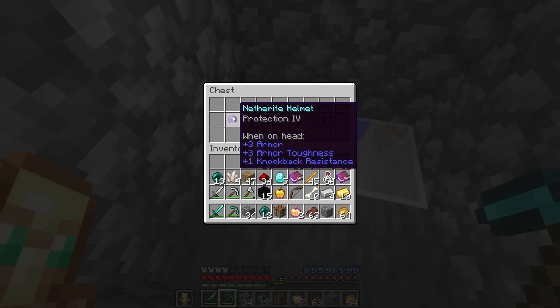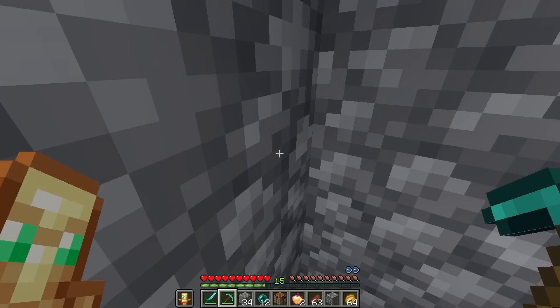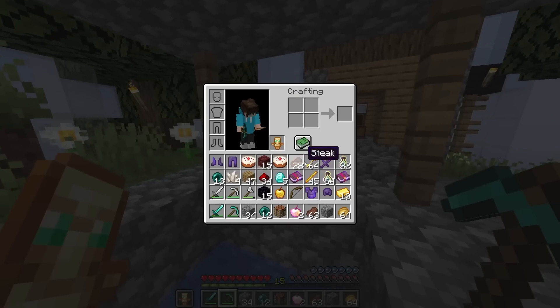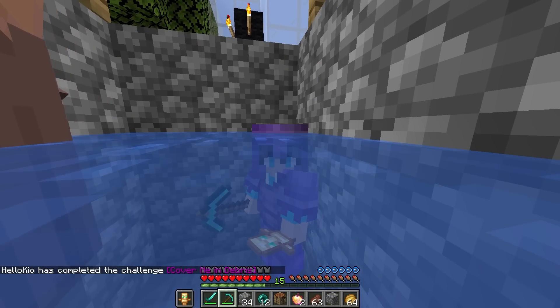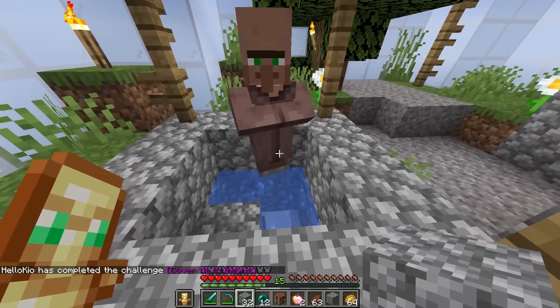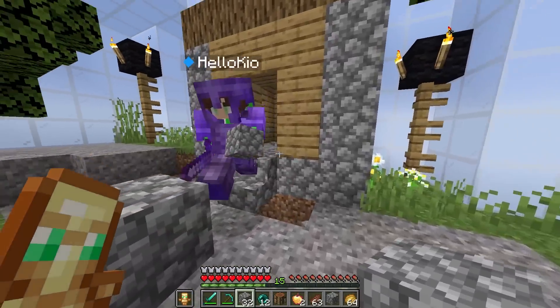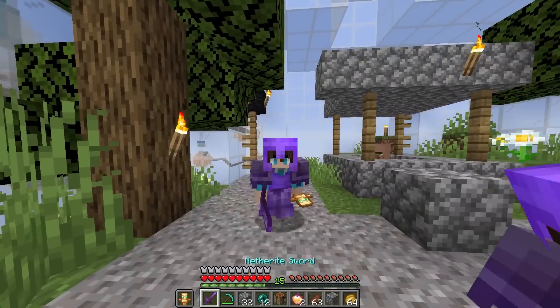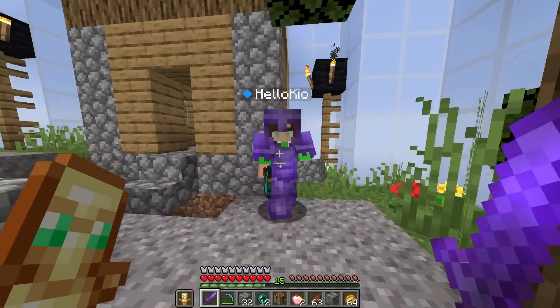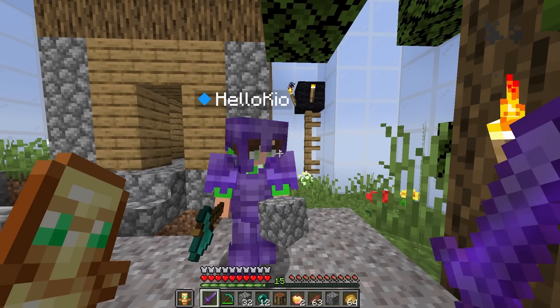Oh my goodness! Now we're both going to be insanely OP. Oh my gosh, let me just take all this stuff. I'm going to replace my diamond chestplate now because I'm so much more strong. Look at me. Oh my goodness, we're now super OP. And what are you doing, Villager? Get out of there! He's taking a bath in the well. Silly villager. All right, Kyo, look at us — we're so upgraded now. Nothing can get in our way. We're getting closer and closer to being able to beat the ender dragon.